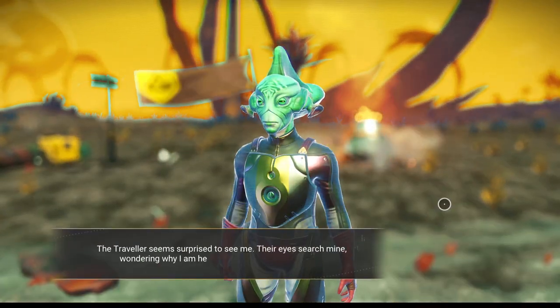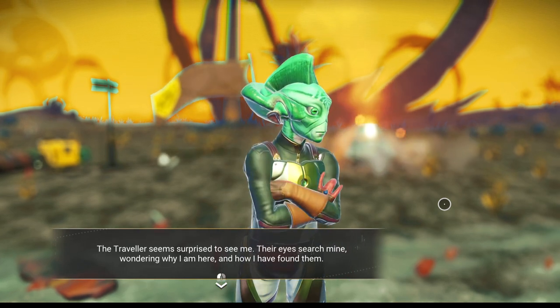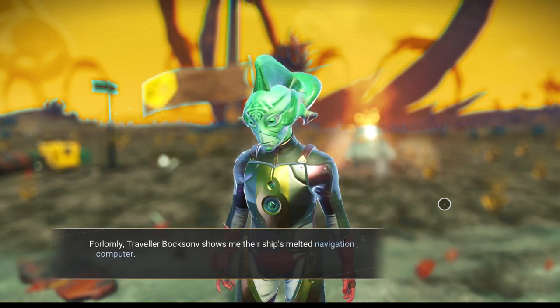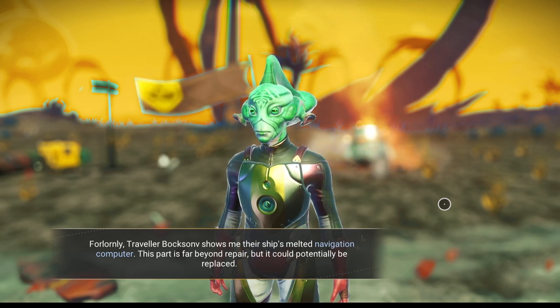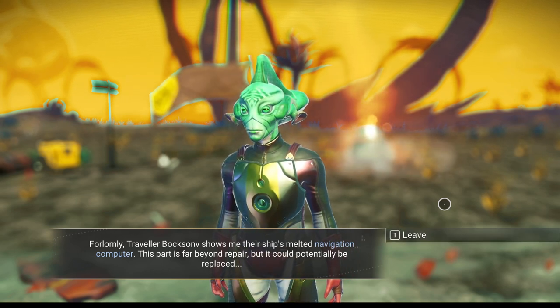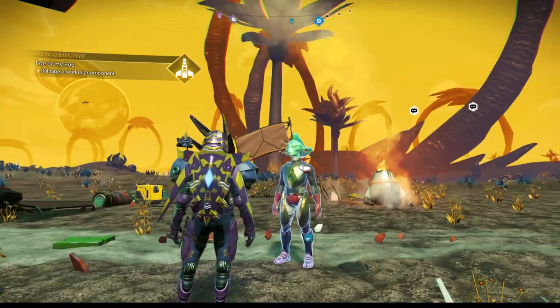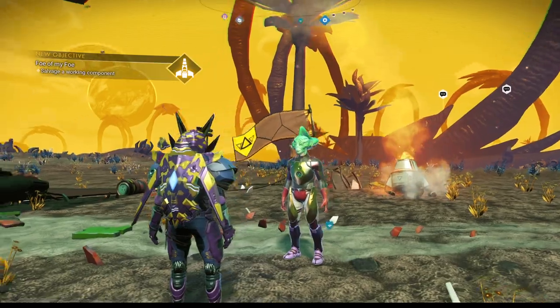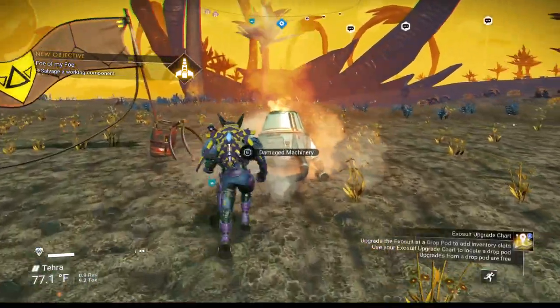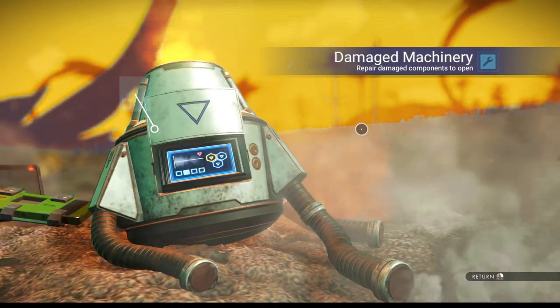The traveler seems surprised to see me. Their eyes search mine wondering why I'm here and how I've found them. Forlornly, traveler Boxonv shows me their ship's melted navigation computer — this part is far beyond repair but could potentially be replaced. So our mission is finding a replacement part. And hey, while you're here — grab stuff, he doesn't use it, he's not going to need it.